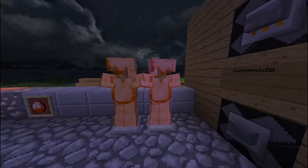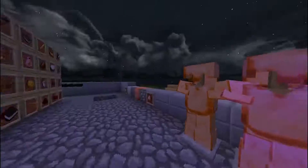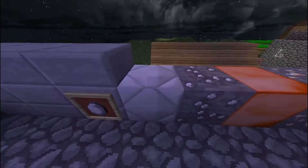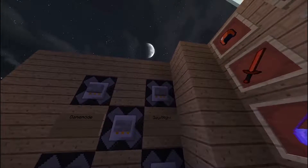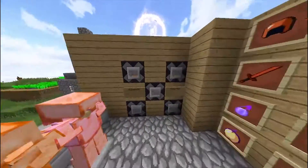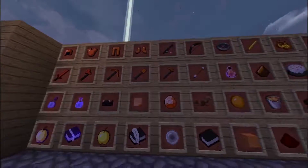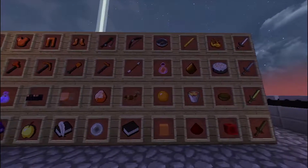First up is what the diamond armor looks like — it looks very nice with high detail. The diamond ore and diamond block look like this, the emeralds are white and so is the emerald block. The night looks like this, the day looks like this, and sunset looks like this. Here's what the armor and items look like in this texture pack — mostly custom.